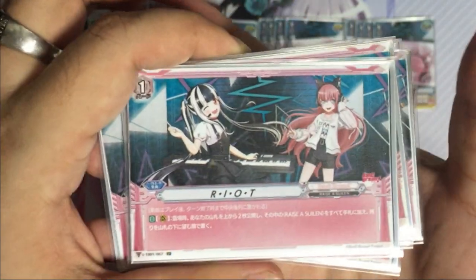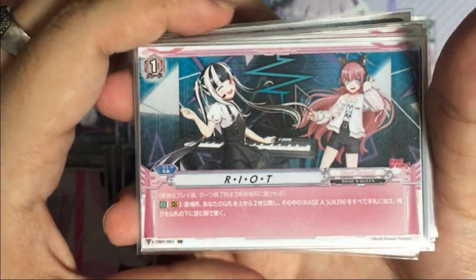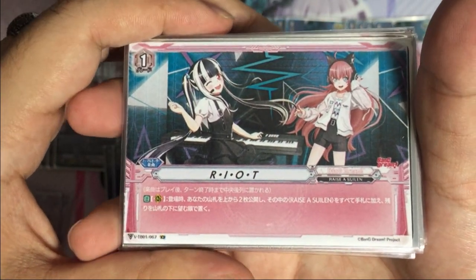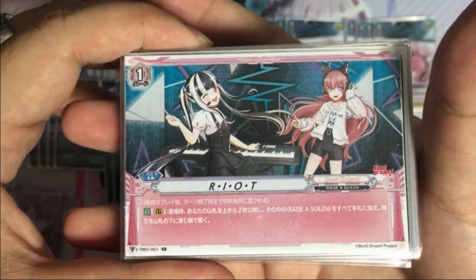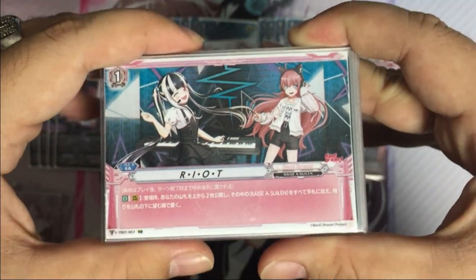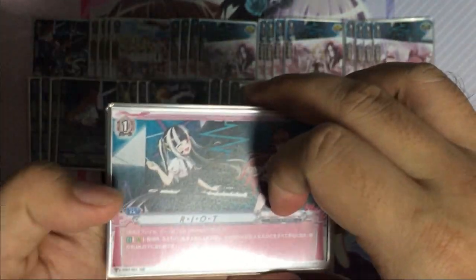For the grade 1 order Riot, which is your setup card: when you play this card, reveal the top two, add up to one Raise a Suilen card among them to hand, and put the rest back to the bottom of the deck. If you're lucky you get to draw two every time you play this, which is a good setup.